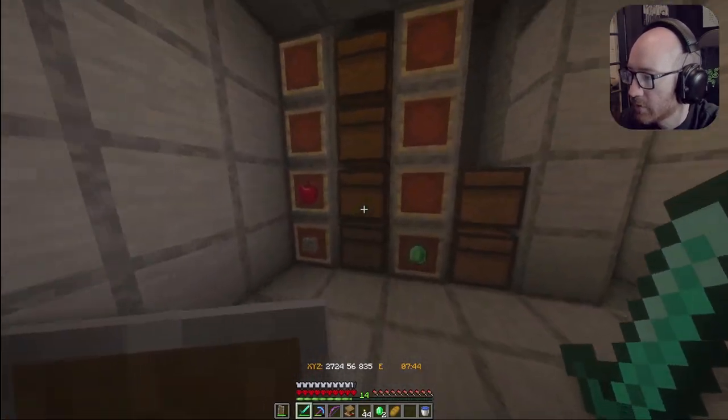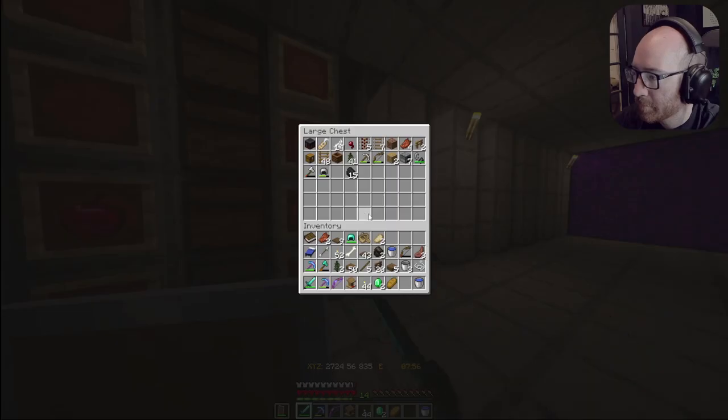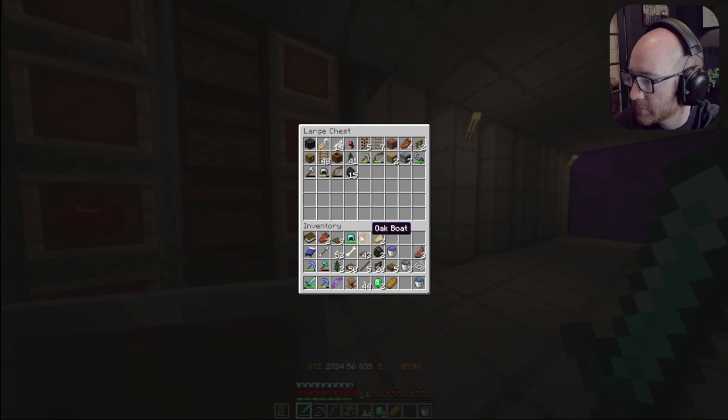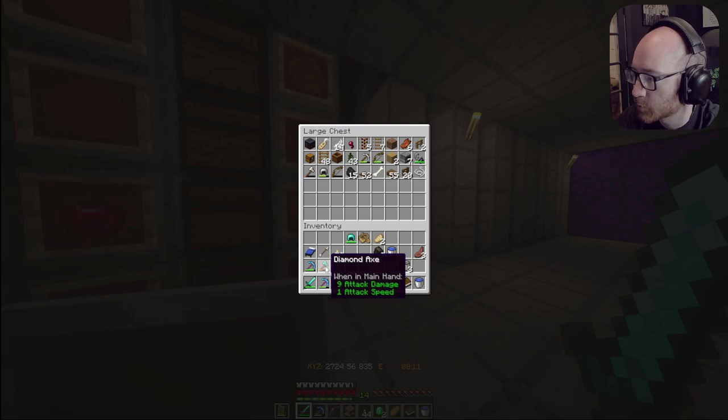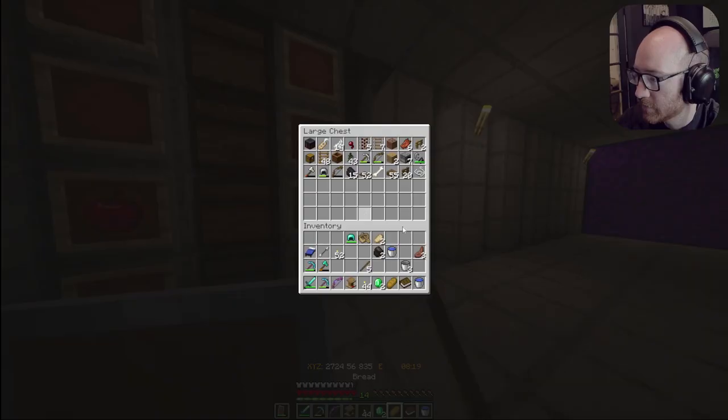Let's drop off some of this stuff, drop our books off — we got a couple Fortune 3s. By next episode I'm gonna have this organized. I'm gonna have the entire wall full of chests, it's gonna be nice and organized. I swear it's starting to bother me, the fact that it's not.